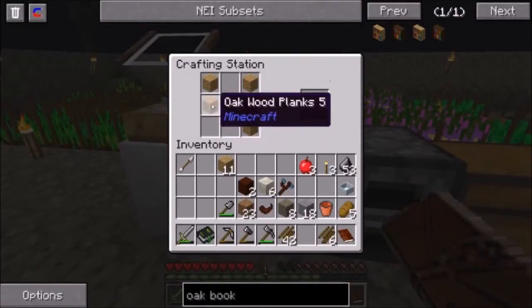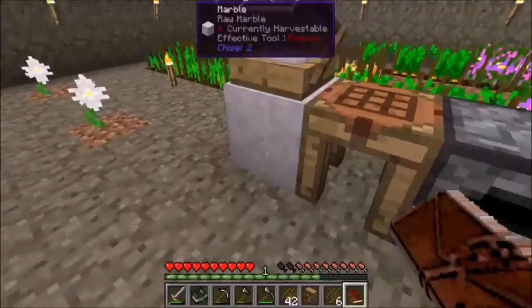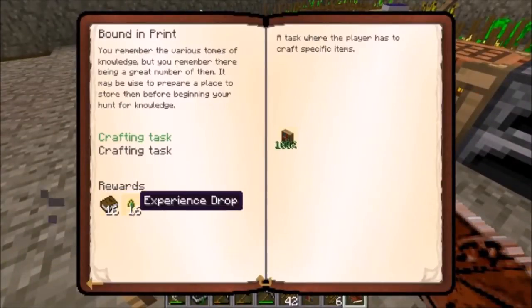I don't have the half slabs yet, so let's do that first — we're getting ahead of ourselves. There we go. And we now have our oak bookcase. Let's turn that in. We can be rewarded with 16 books or 16 experience drops.